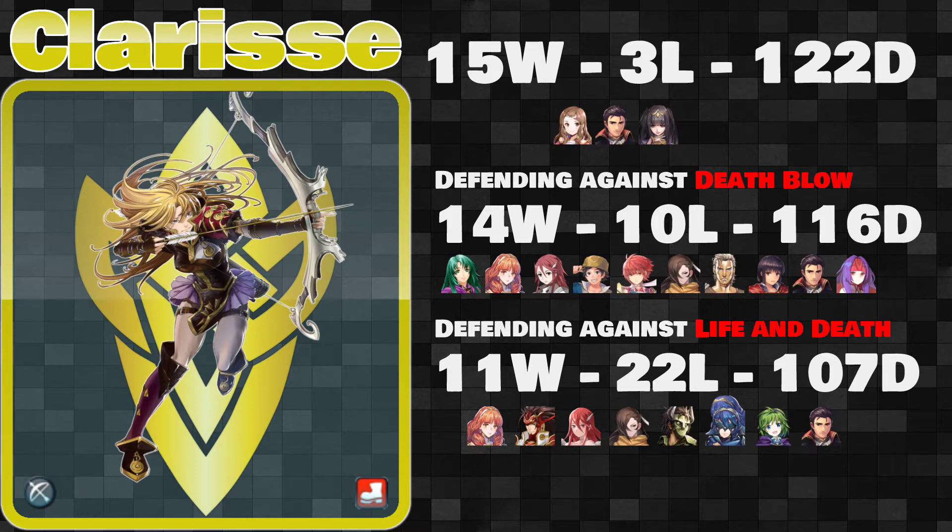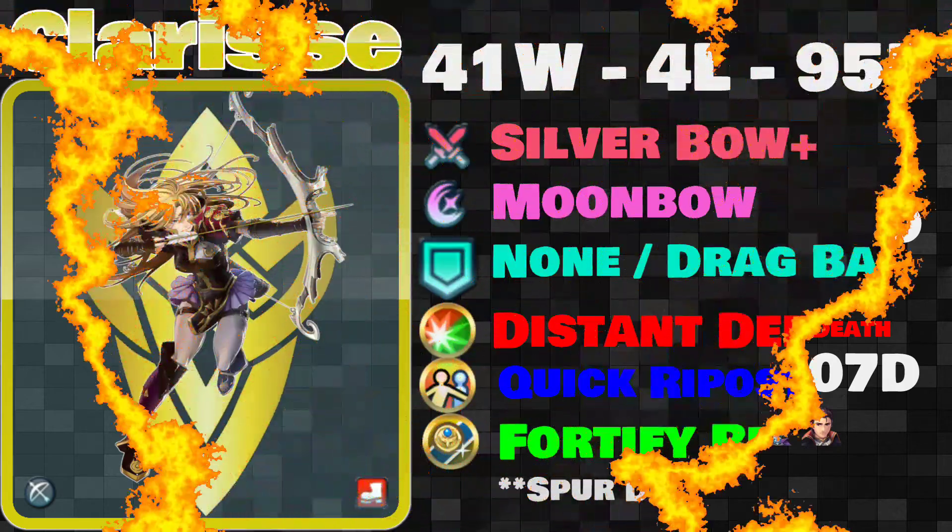So if you want to at least keep a green unit next to your Clarisse so that you can kill that little eager Reinhardt, then maybe that's a good thing. Otherwise, this is a really solid defensive build.